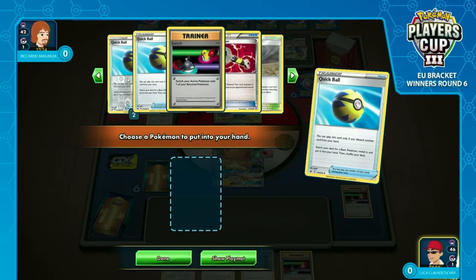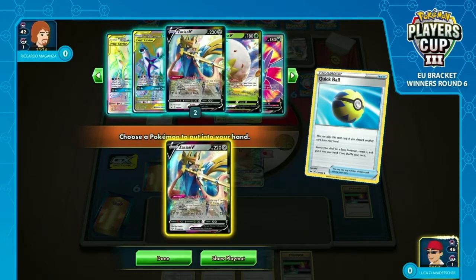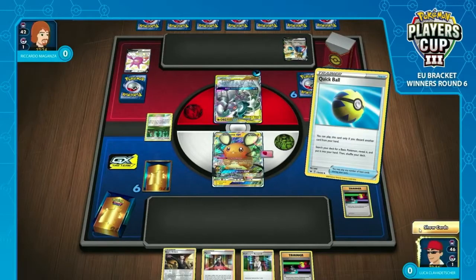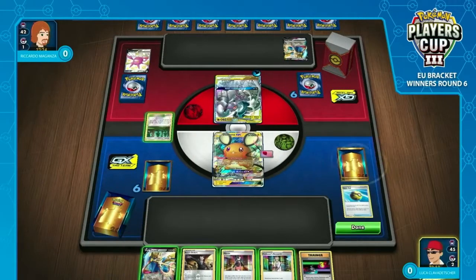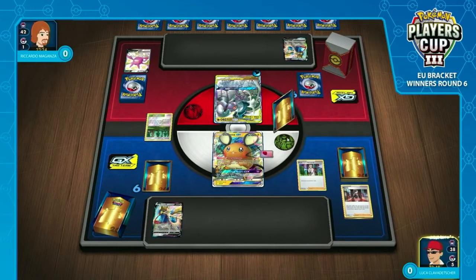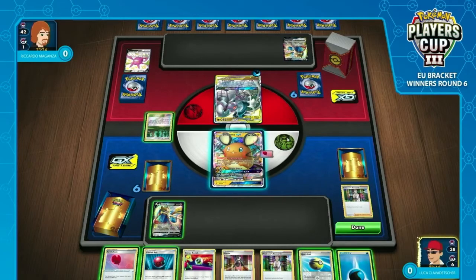A Zacian will give him the Intrepid Sword at the end of his turn if he's not attacking, which given Luca's hand is quite unlikely. We do see the Zacian coming out. It's going to have to be a Professor's Research, which means he's lost two Switch and one of his Boss's Orders — bearing in mind how much this deck loves going after those bench Pokémon.